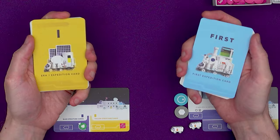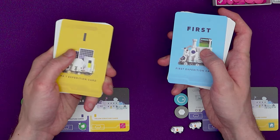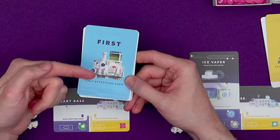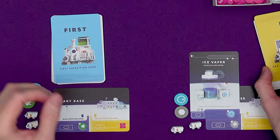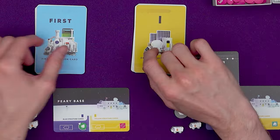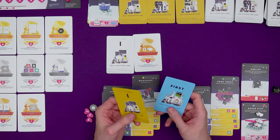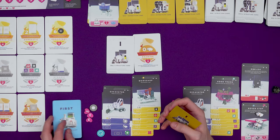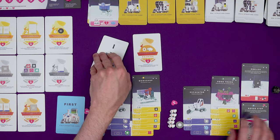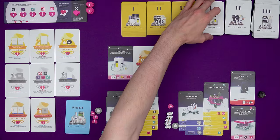Once you've had a turn - built or assimilated - you pass your hand including the expedition card to the player seated to the left; generally you will pass clockwise. We play new rounds starting with the player who now has the first expedition card, until the only cards remaining in players' hands are the expedition cards. In a two player game we still pass but the first player does not change for the entire round - this stops players from getting double turns. When the expedition cards are the only cards left, pass the first expedition card to the next player, return the rest of the expedition cards to their stack, move all rovers from structure cards back into your supply, flip back all flipped cards, and shuffle the discard pile back into the current era's deck.